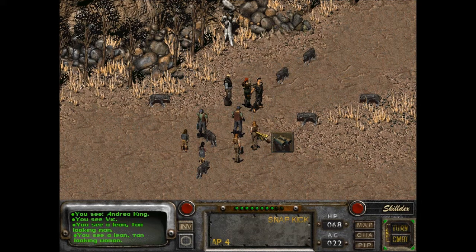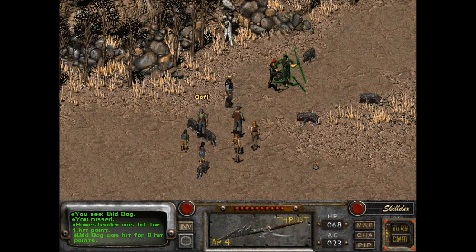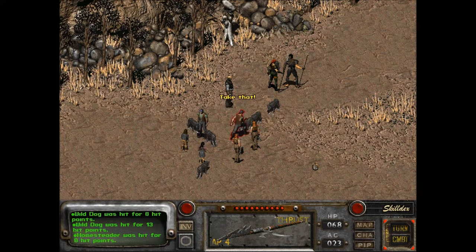A lean, tall looking woman. A young child. So these people are all lean and tall. I have to run up to them because I have a melee weapon. I have to run up to them. On guard, miscreant. They are all running at these guys.